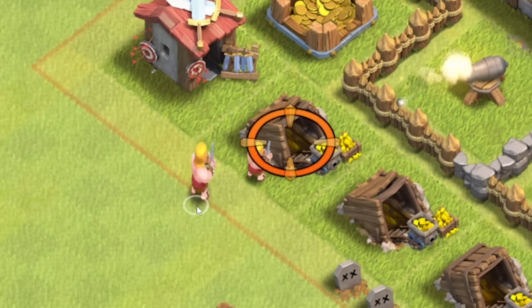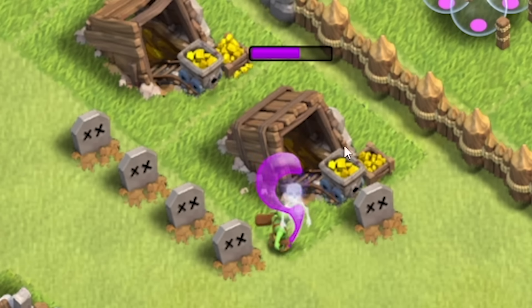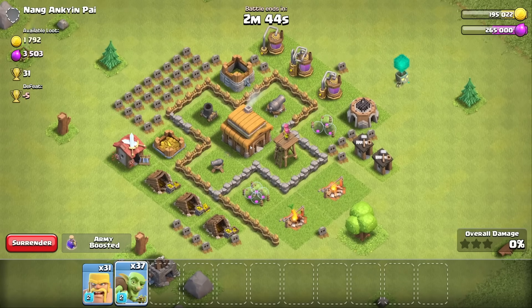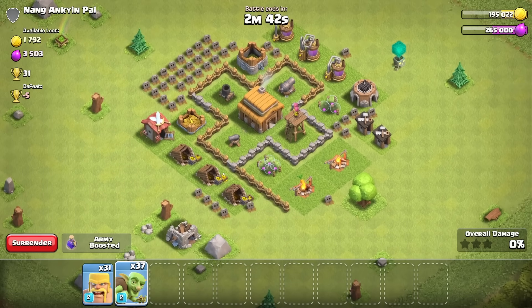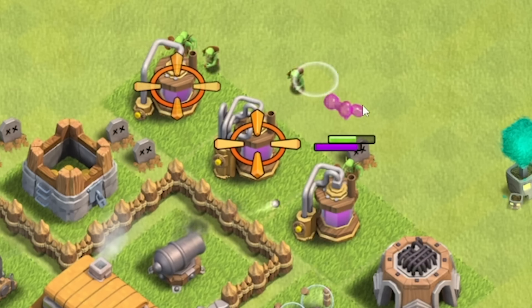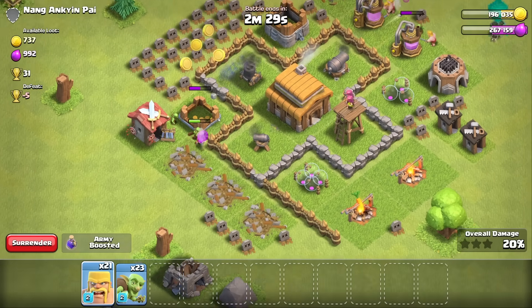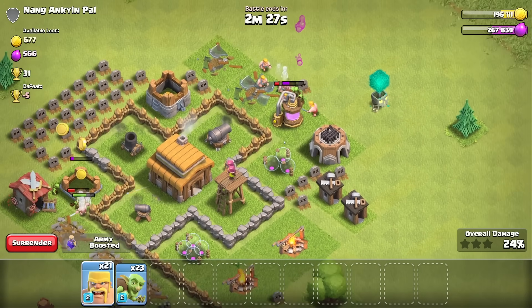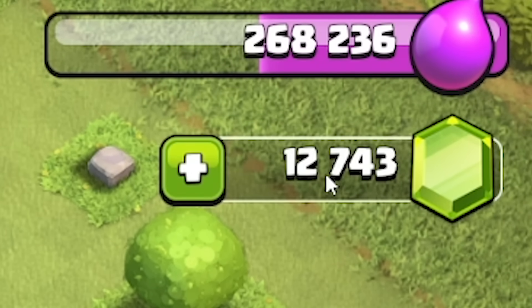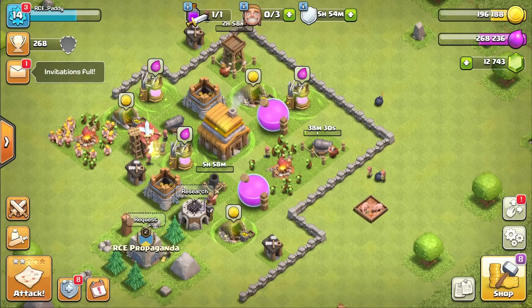So if we shove the goblins down there — look how fast the bar's going down on this side compared to that side. They are ripping through it. Unfortunately the base has quite a few defenses, so let's shove a few barbarians down, then the goblins — goblins on that side as well. And then goblins absolutely ripping through the resources. We're only at the start of our journey, but we only managed 1,700 gold. Not the best.